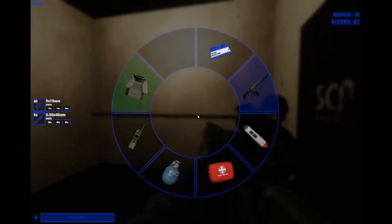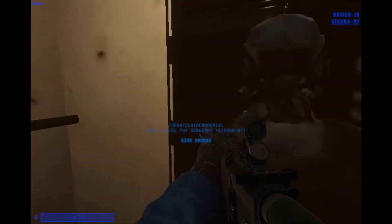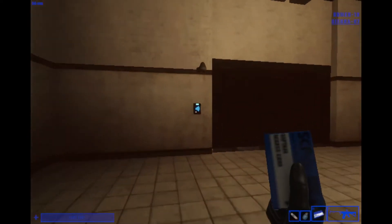SCP-049, the plague doctor, is a plague doctor who thinks everyone has an illness called the pestilence. He can kill people in one shot and hold E on the bodies to revive them as zombies. He can be OP, but he does not have any shield or anything, so he isn't that OP, but he's still pretty good.